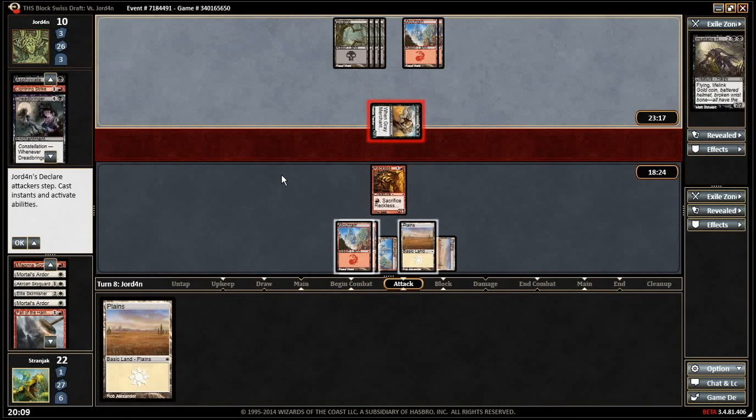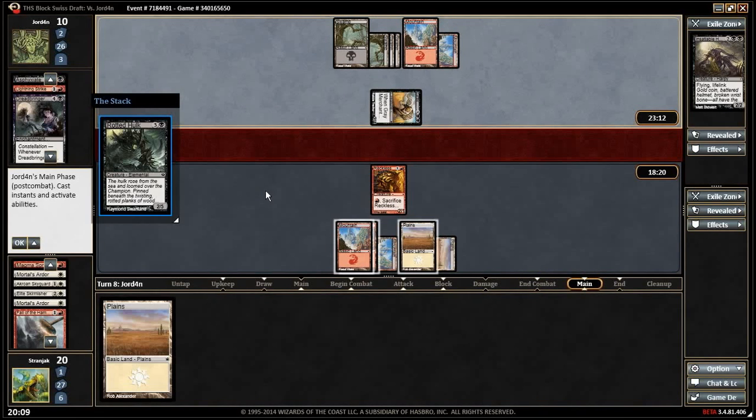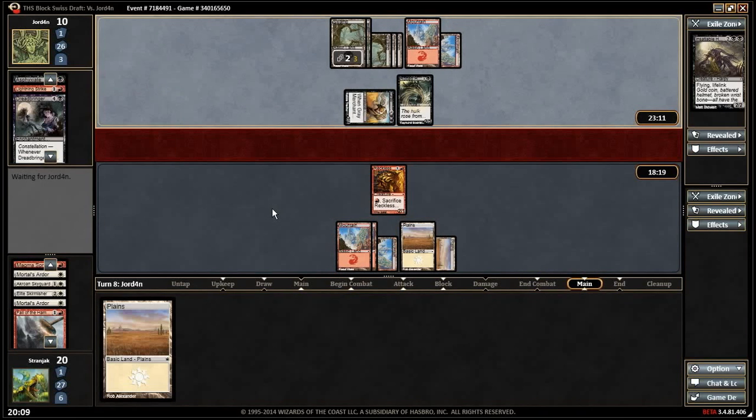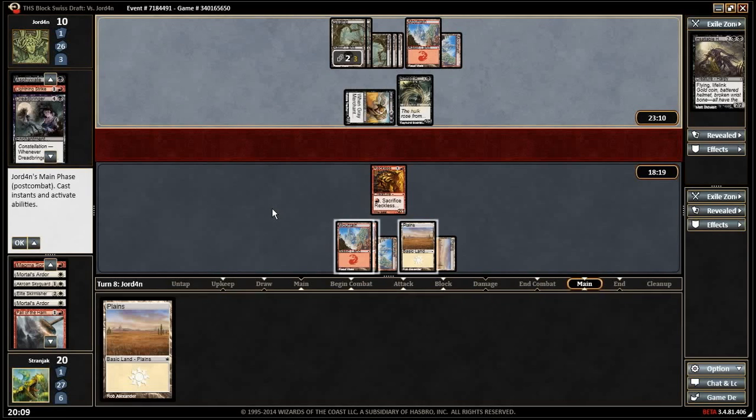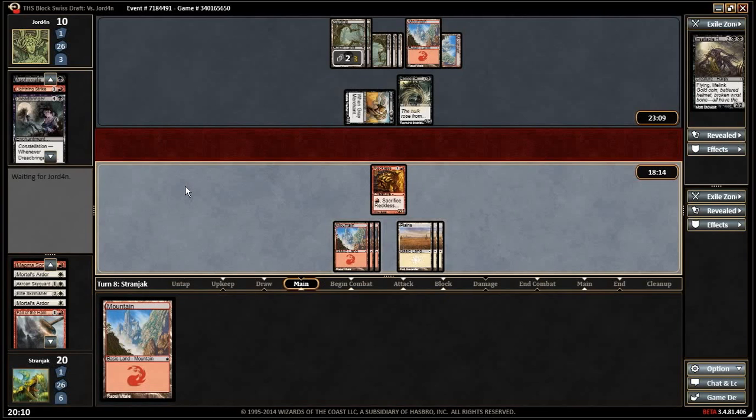Now he plays Whip of Erebos — it means he has a creature. What could possibly beat our two-one? Oh wait, everything. Brotherthood beats a two-one. We need a fire now, yeah — we need Supply Line Cranes.